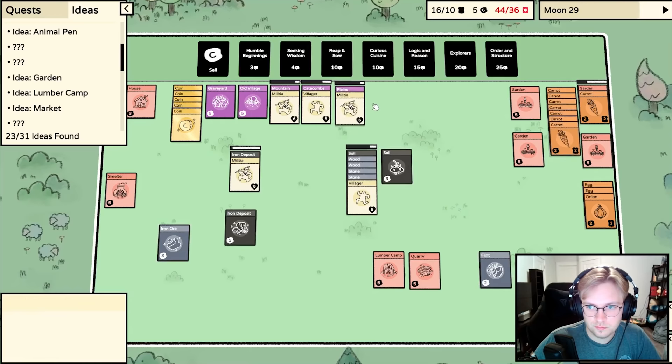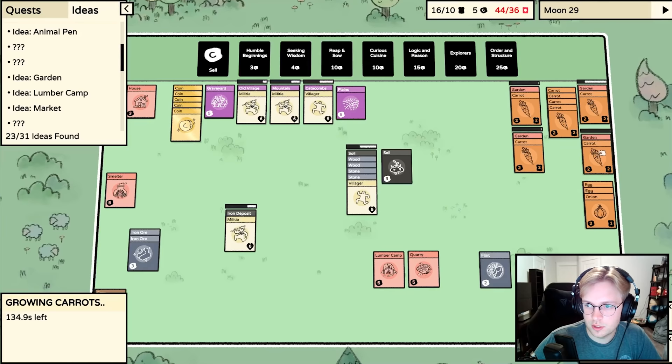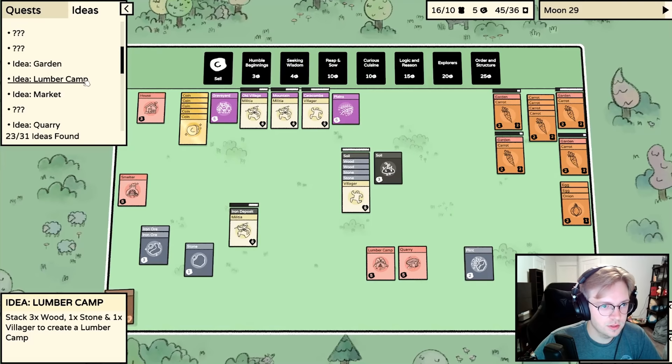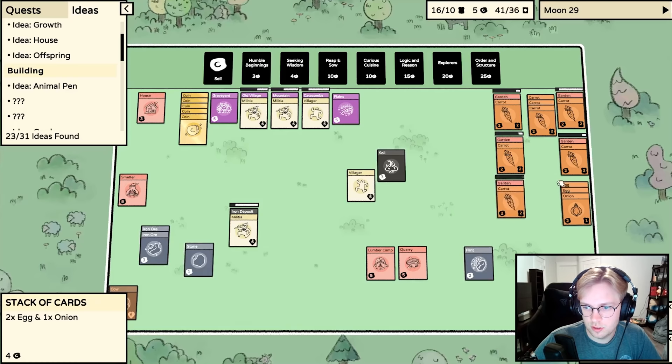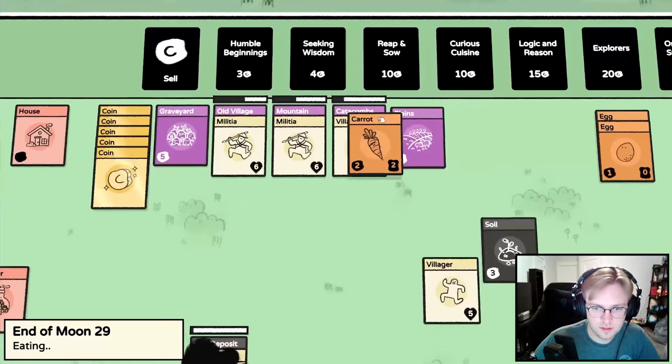Let's send you to the catacombs - seems like a bad idea. We're making a garden. There's a cow and an iron deposit. We'll send you to the old village. There's iron ore - we need wood, so put on the iron deposit. Fill up our gardens again. The cow's hopping around over there - what's the animal pin need? Planks - that's a lot.